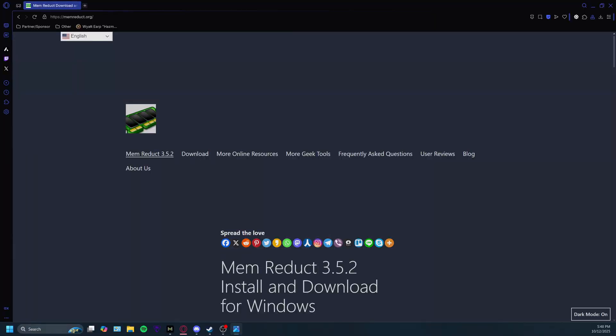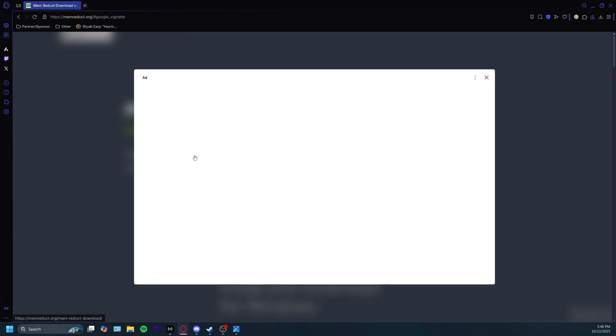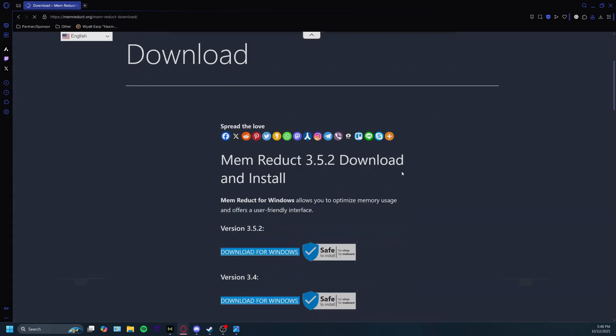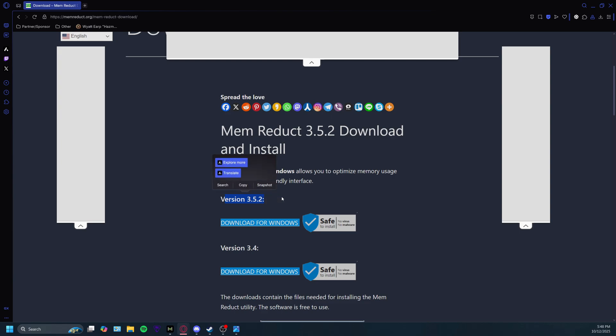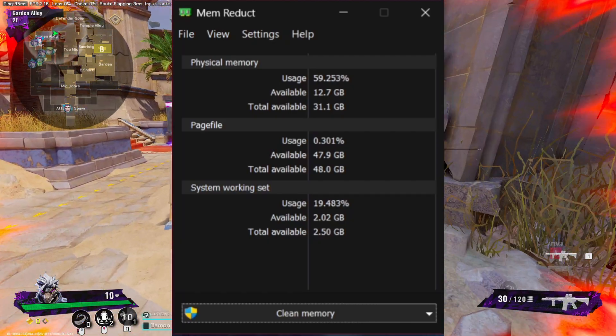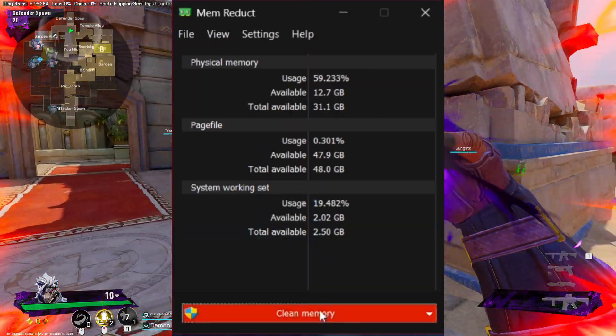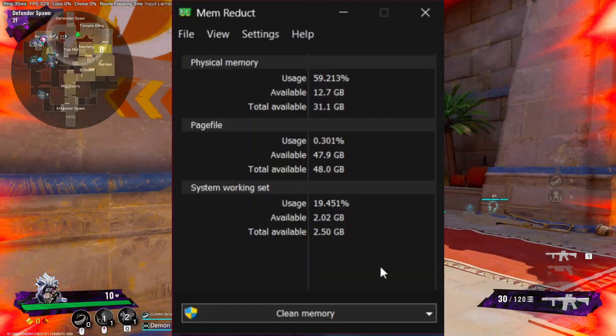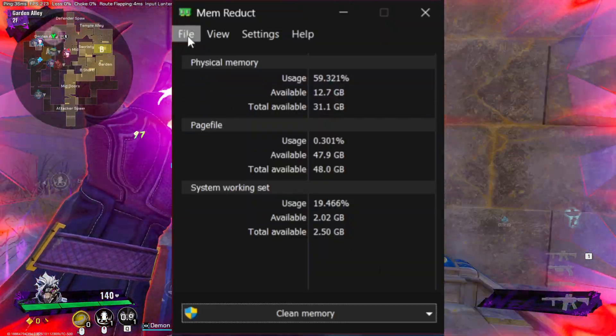Go to a website called memreduct.org and go to the download section. Close out the ads — that's an ad, don't get scammed. Scroll down to the newest version, version 3.5.2, and download for Windows. If you've ever downloaded any program before, this part is a breeze — just download it and open it. Once you open the program it'll be a tiny little box with a bunch of numbers, and you can click 'Clean Memory' here, which would solve most of your problems temporarily.